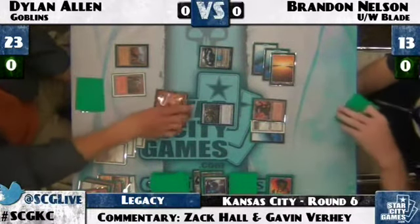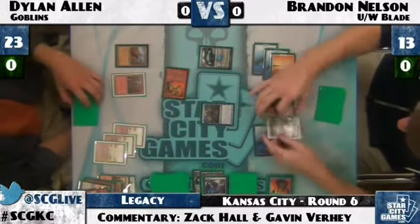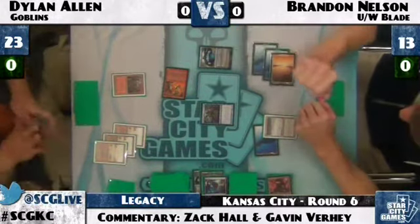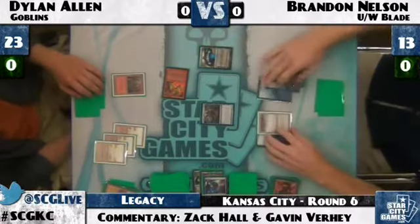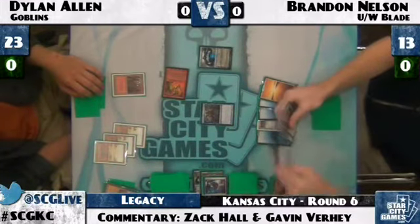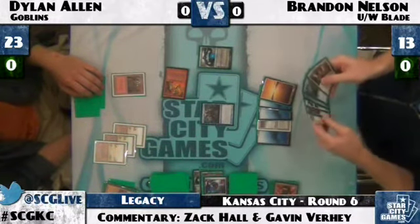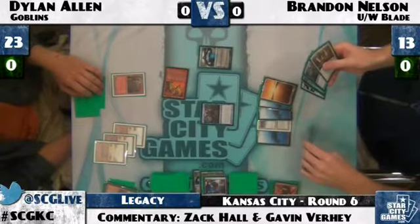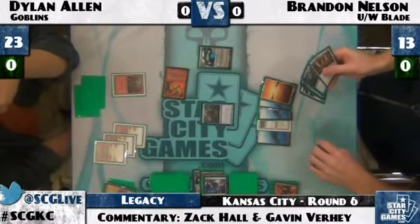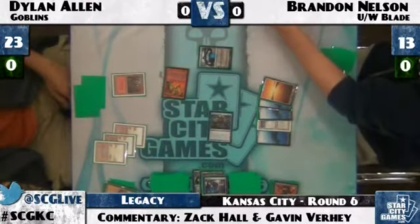Now Dylan only has a Gem Palm Incinerator against Vendilion Clique and Jace. He attacks at Jace, Brandon blocks. Dylan tries to use Mishra's Factory but it gets Wastelanded. Brandon blocks with Vendilion Clique — just lets Jace take two. Brandon is content to Fate Seal, essentially trading hits with the Incinerator. But Brandon now Brainstorms, changing his line of play. He drew Stoneforge Mystic, which should put this game away — he'll get Batterskull.